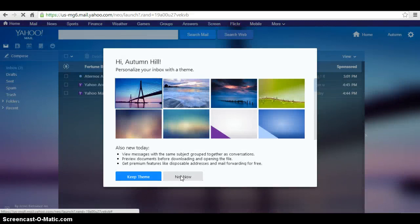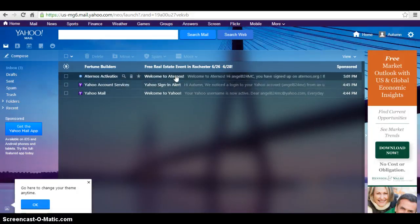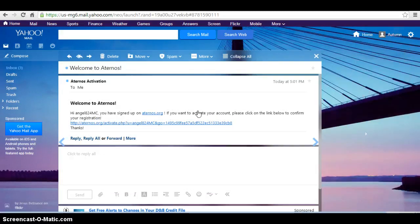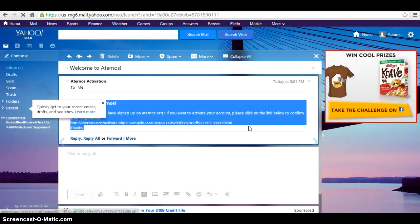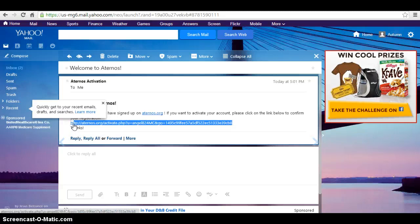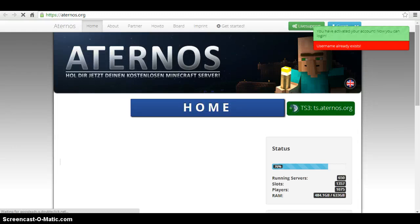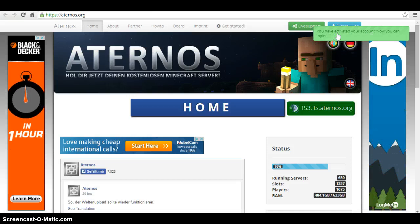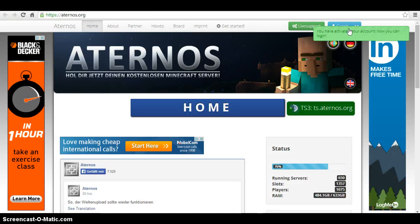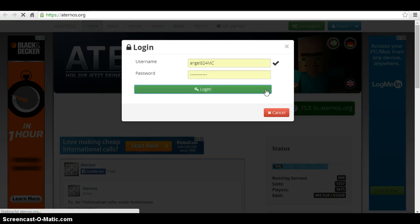Then it'll say the activation email. You're just gonna wanna press on that, and then press on the link right there. Once you're here, it should say you have activated your account. Now you can log in. So you're gonna wanna come up here and log in.